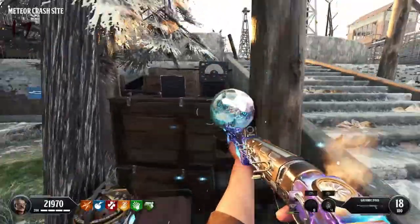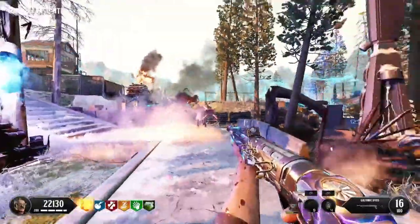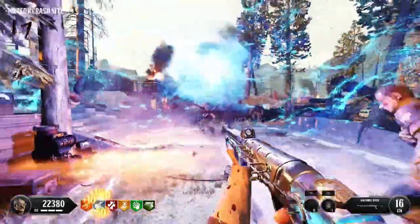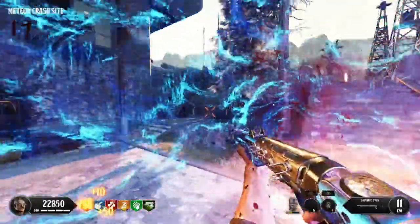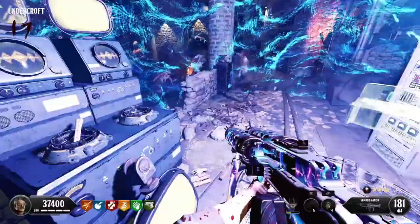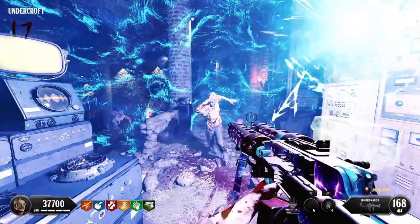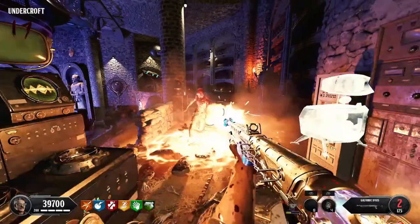Step 10. Once the round ends you'll be able to interact with the crystal and a blue orb will spawn on top of it. A sphere will spawn around it — just stay inside this and keep moving with the orb. The orb needs to get the kills, so just slowly keep moving around the map and stay alive the best you can. Keep following the orb until it reaches the teleporter in the Undercroft, so make sure you're Pack-a-Punched and ready because it can get quite manic. Let the orb kill about 10 zombies and when you do it will disappear.